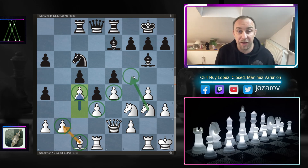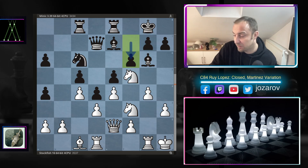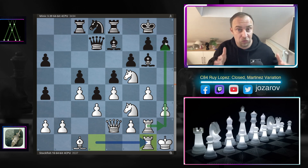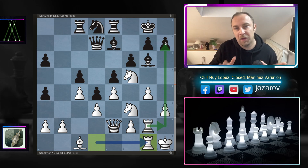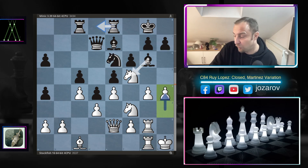Stockfish now has good space in the center, controls the b2 square, and still has the opportunity to occupy the main weakness in Black's camp — the weak f5 square. Queen to d7, and now knight to f5. F6 by Minic — trying perhaps bishop to f7 and then kicking away the knight with g6. Stockfish continues with the beautiful rook to g2, then knight to d8, and now rook from d to g1 — preparing to get the other rook on the h-file, controlling both the potentially open g and h files.